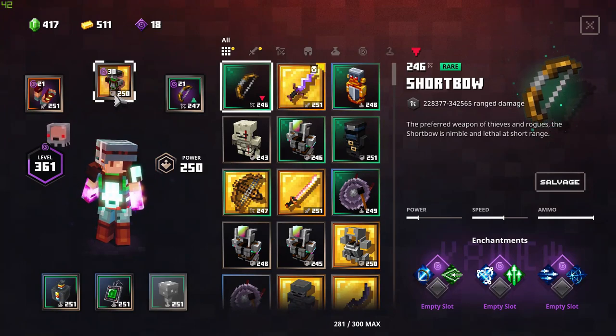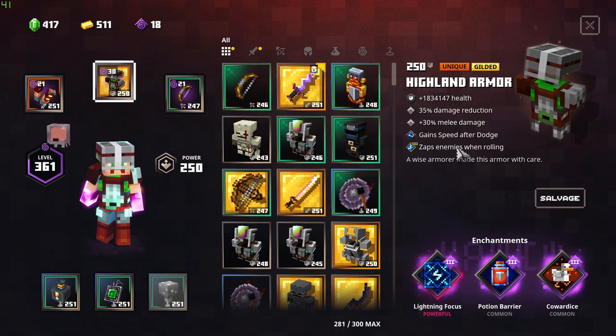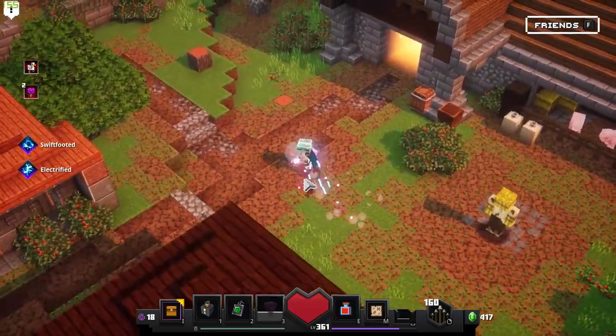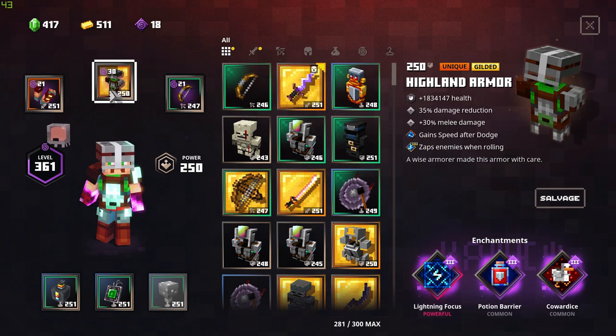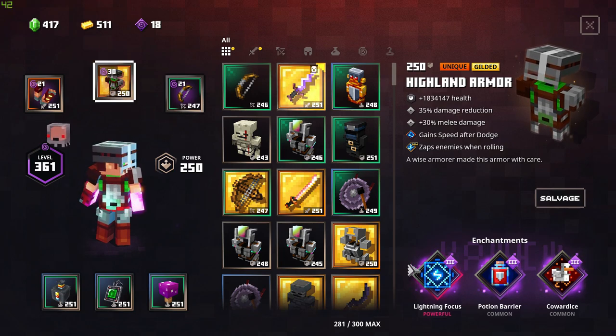I also have a new armor — Island Armor. This one comes with gain speed after each dodge, so I can actually gain more speed, which is nice. I love being speedy, especially since we're kind of playing like an insane bolt here, so we need to be very speedy.